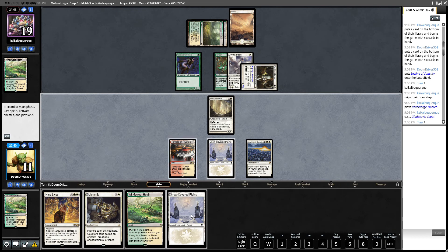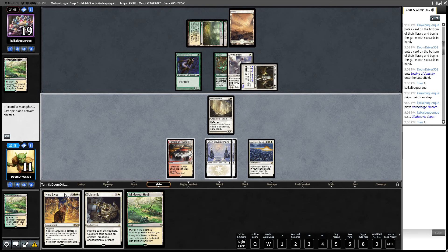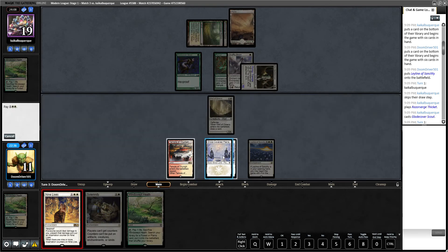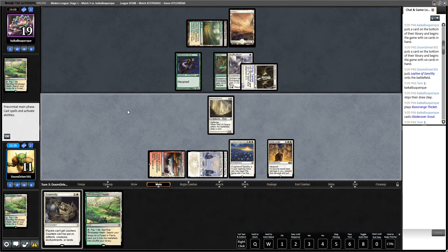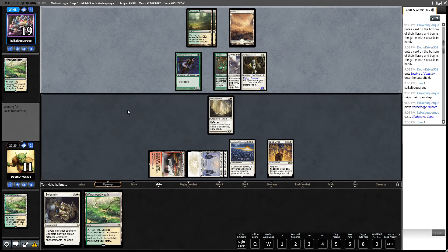Our Lotus Bloom comes off suspend next turn. We're going to play this Plains and we know he's going to try to cheese us out with some enchantment on his creatures, so we're going to go ahead and play Nine Lives, Solemnity it up next turn, and then win the game — by which I mean play a Form of the Dragon or Enduring Ideal that we draw. And we have time for that.